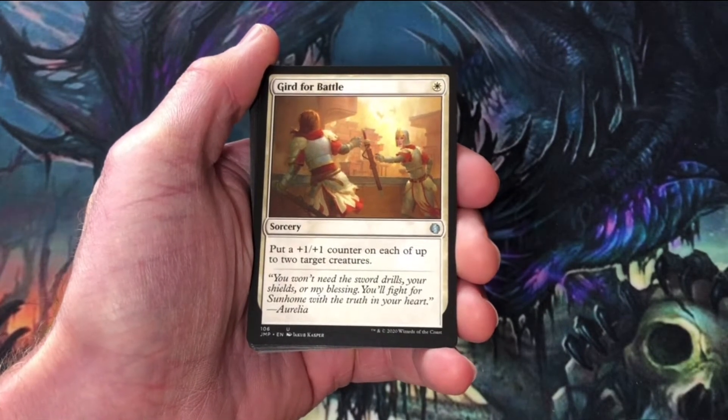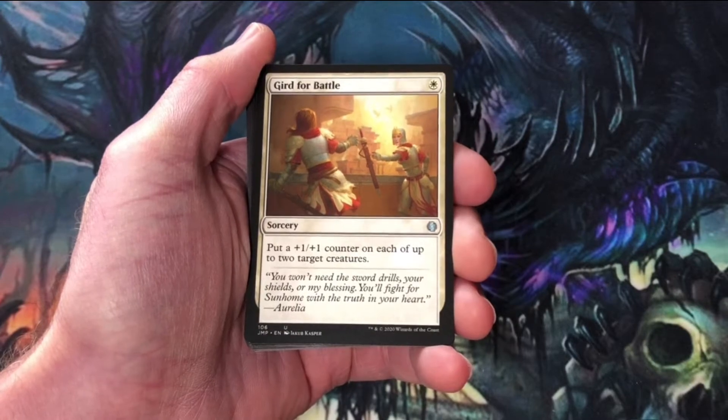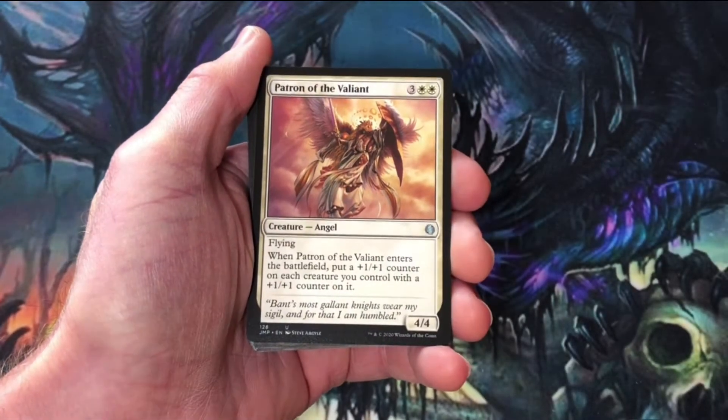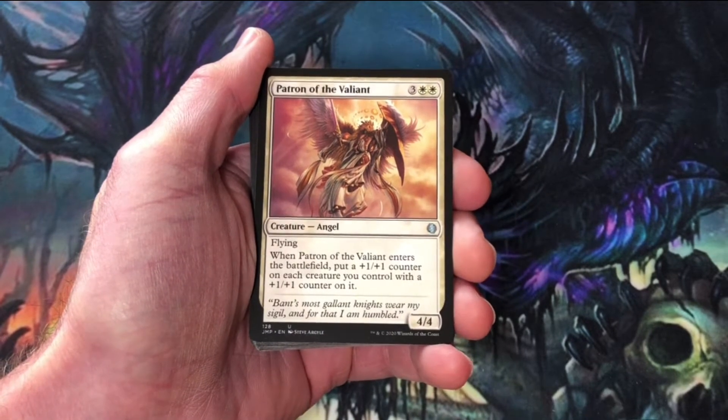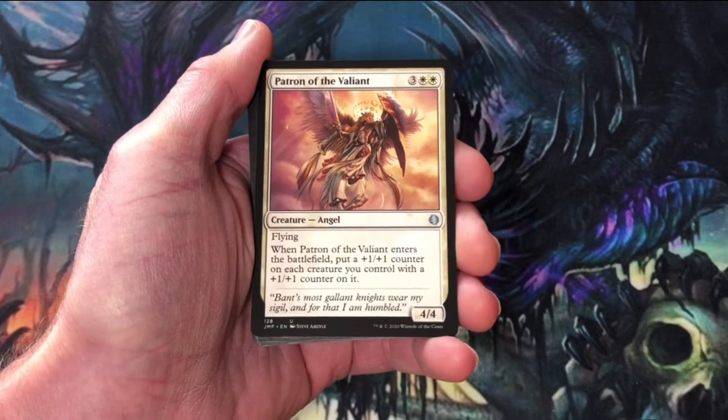Gird for Battle — put a plus one, plus one counter on each of up to two target creatures for a single white mana. Not bad. Patron of the Valiant — when it enters the battlefield, any other creature you've got with a plus one, plus one counter on it, you put another.